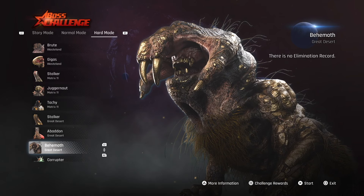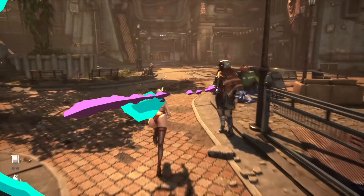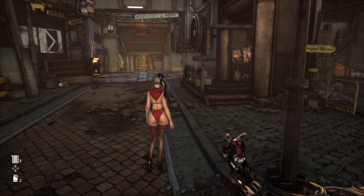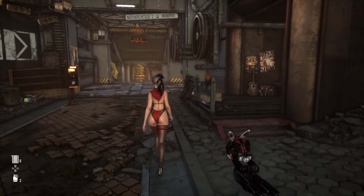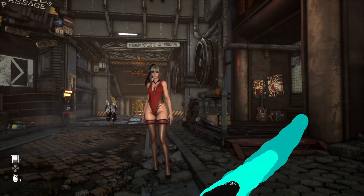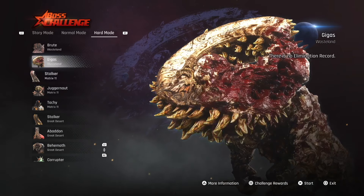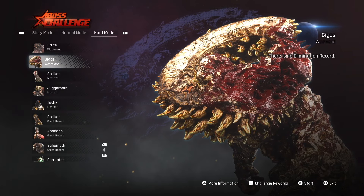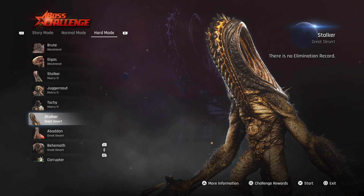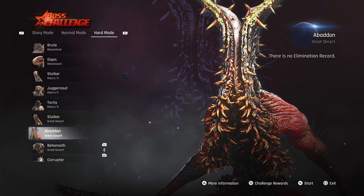There's also the Behemoth. Now, Abaddon needs to be unlocked after you talk to a specific NPC — an NPC who will tell you that he left his fellow sentinels behind and feels bad about it. The Gigas Wasteland: the sentinels in front of Zion are going to talk to you about that one, and the sentinel near the great desert gate is going to talk to you about the other. So that's how you get those two unlocked.